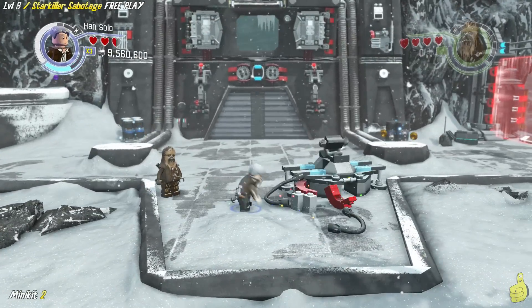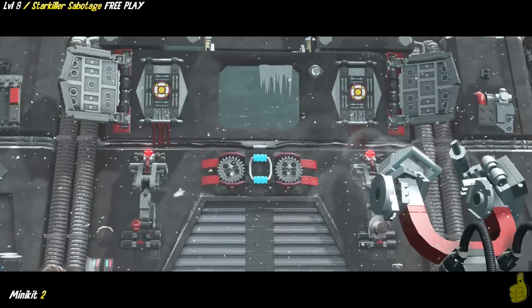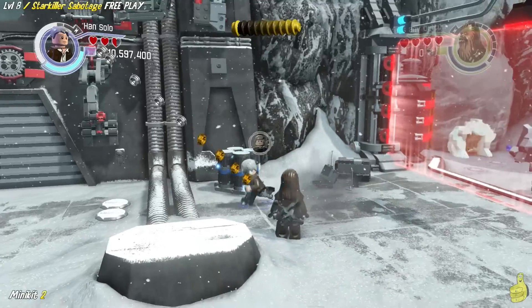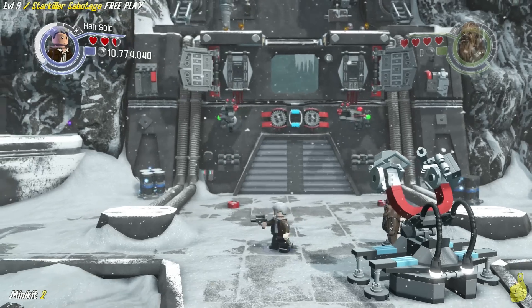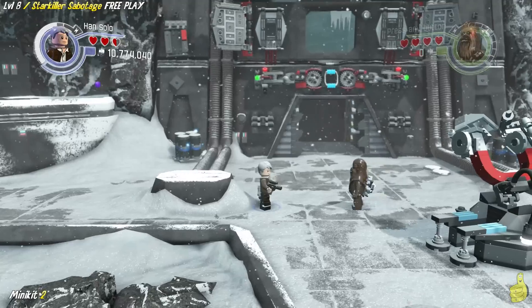We recommend you take out all the bad guys in the area, then go ahead and smash and build this magnet, which will reveal a couple of targets on the wall. We can go ahead and target those, and it's going to give us a little secret pathway up to the top here — it's going to open the door. We actually have an agility wall in the back now.